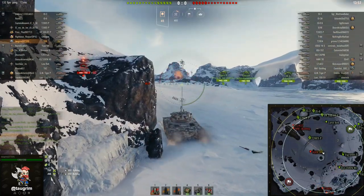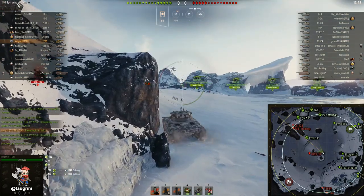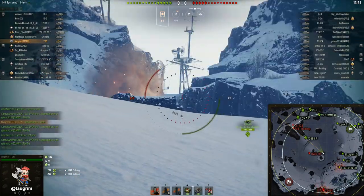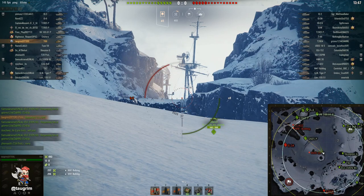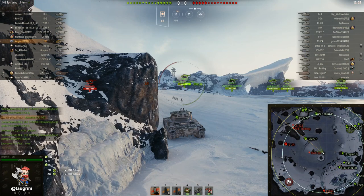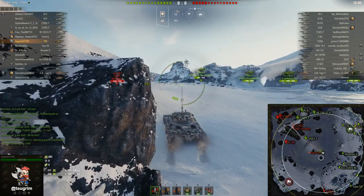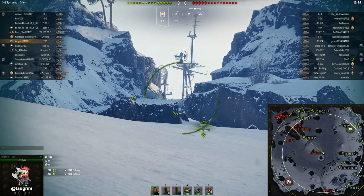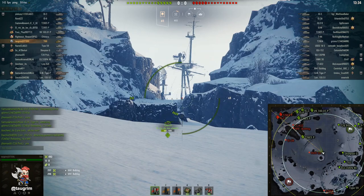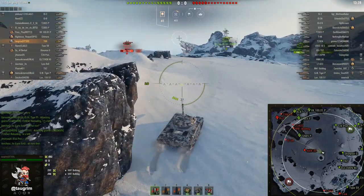We're going to look at this tank in two battles: an all-tier-8 Glacier match, and then a tier 9 Fisherman's Bay. I want to talk about not only how to play this tank given the bad gun handling, but also how to recognize when you're in a position of weakness versus strength. There are two light tanks that made it up the ramp, and I'm not going to be able to spot them from this distance unless they fire first.